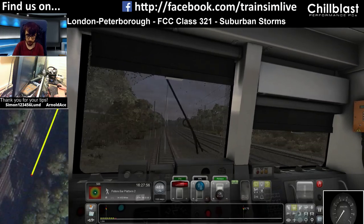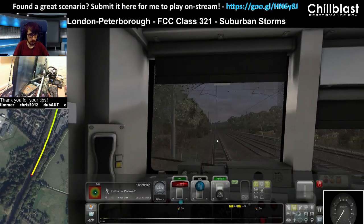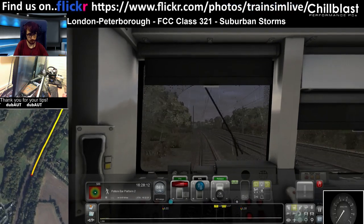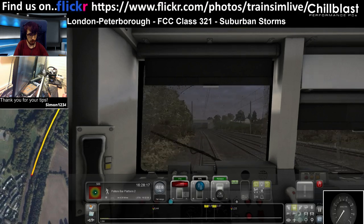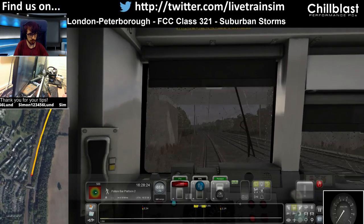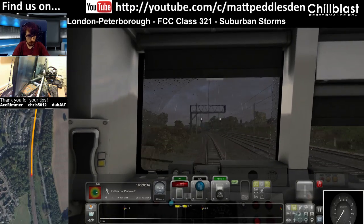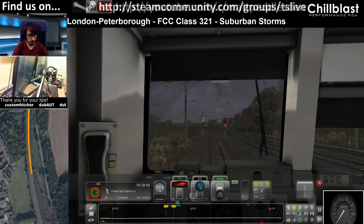There goes a 365. Let's zoom out the map a bit. Back to concentrating on driving. So it was a green last, accelerating up to 75 miles an hour. Next stop, Potter's Bar. For some reason it's not timetabled, but our ETA is 1632. Green on the banner, green on the signal with a feather, so we've got to do 70 at the junction.